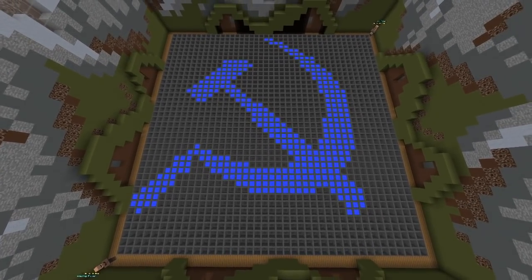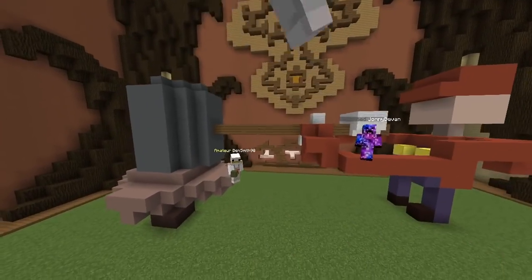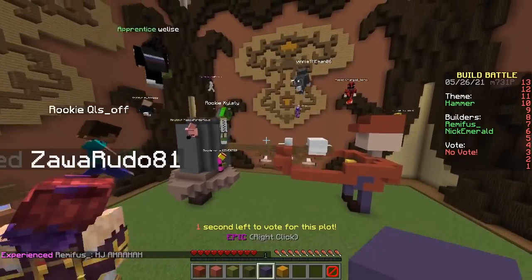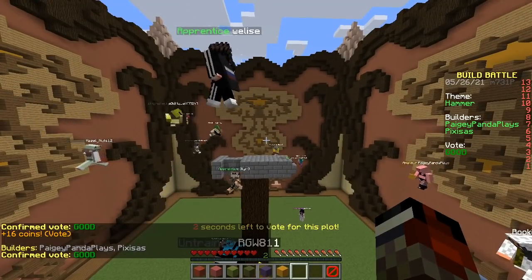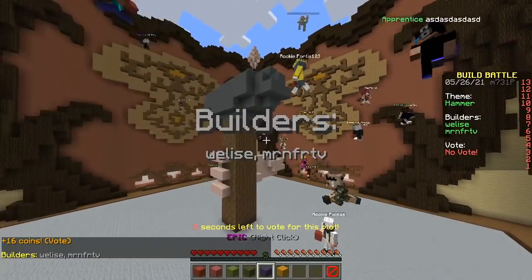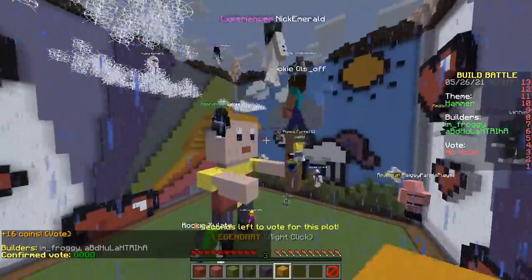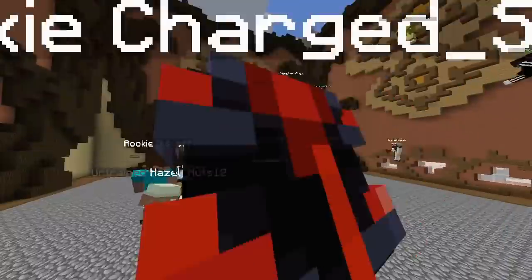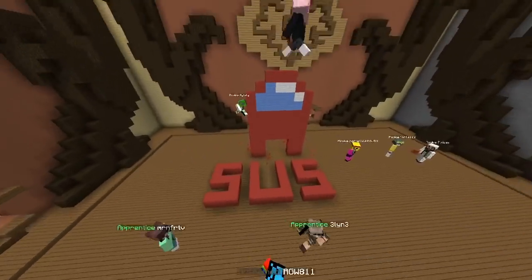Nice concept, but it doesn't work. Let's see if we can win. Maybe it does — I say no. First build: we have Mario. What is he doing? He's smacking his hammer down. That looked a little weird. Next up we have a hammer — surprise surprise. Everyone saw it coming. Next up, another hammer. That's a nice hand. It's a guy — I think it's Thor. Lightning! Epic.